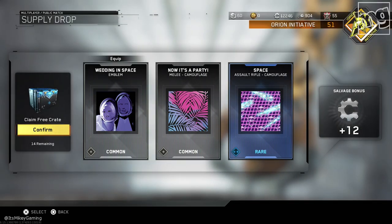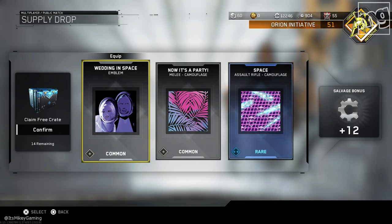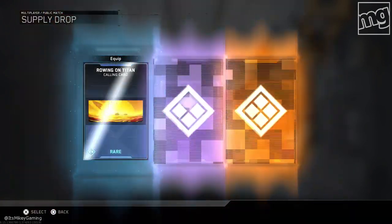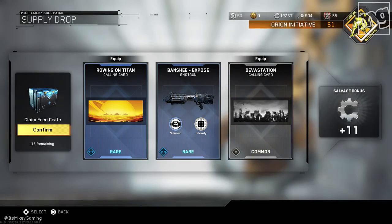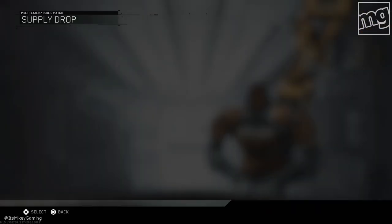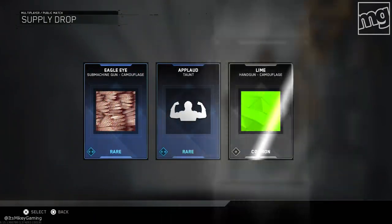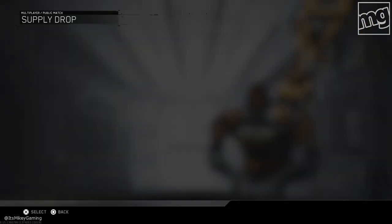Wedding in space? Really? This is what the kids want — a wedding emblem. Shout out to all the wedding people out there. Banshee Exposed — the only thing being exposed here is this supply drop. Maybe they're saving the best for last. Lime looks actually pretty cool. We got 12 remaining — so far I would not be happy with my $30 purchase.